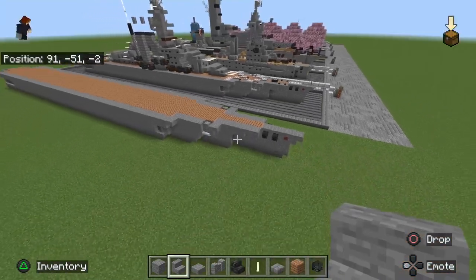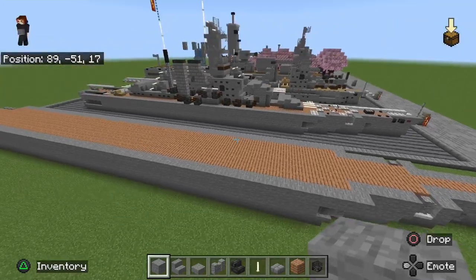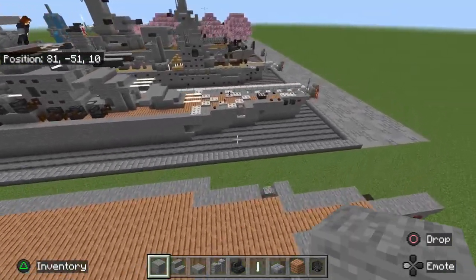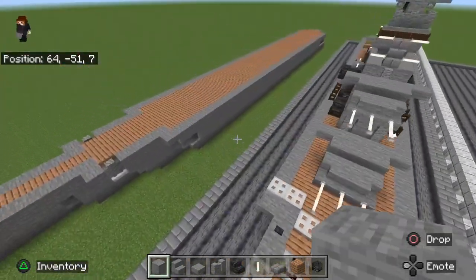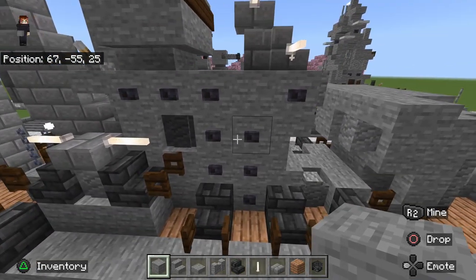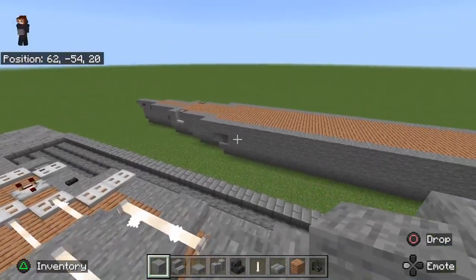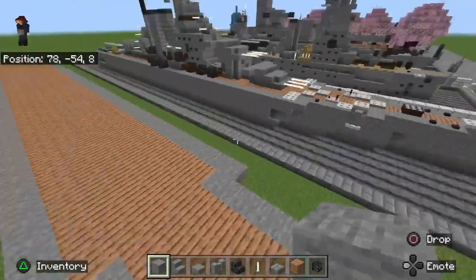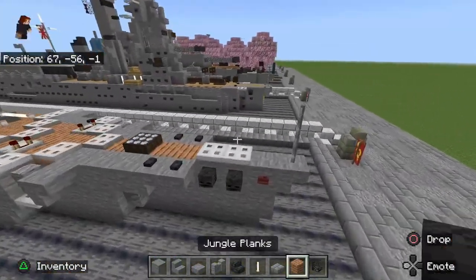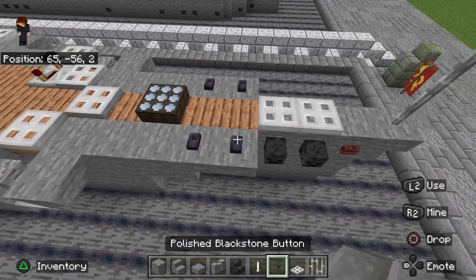Once you get this all filled in with jungle wood planks, you can start on the deck details and the base of the superstructure. A quick disclaimer: I'll be making a lot of trips to check I'm doing it right. Don't worry about the blackstone buttons — I'll go through those with you at the end once it's all built. I'll tell you where to place them, unless I place one in the tutorial because it's a desperately needed detail we can't forget.